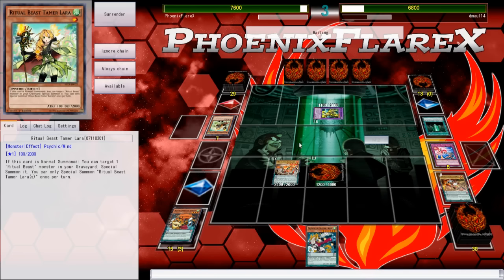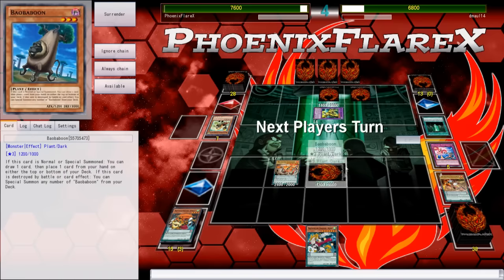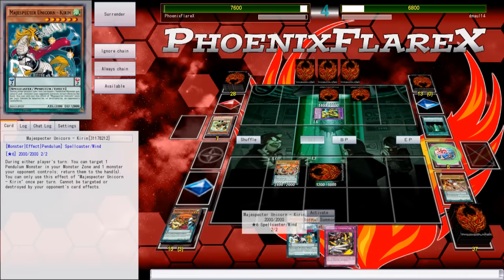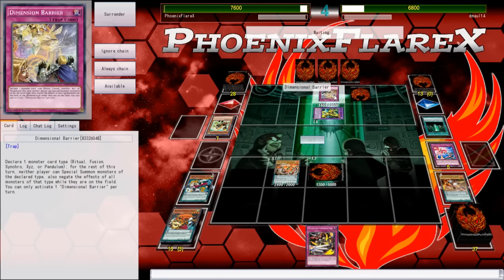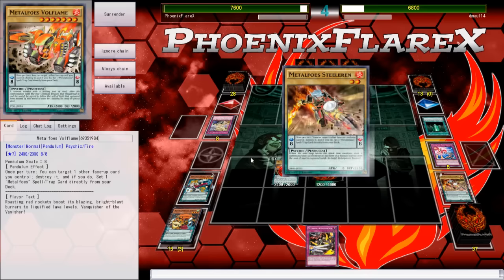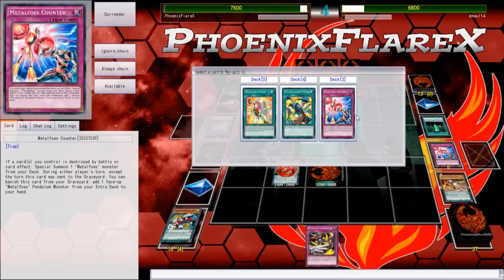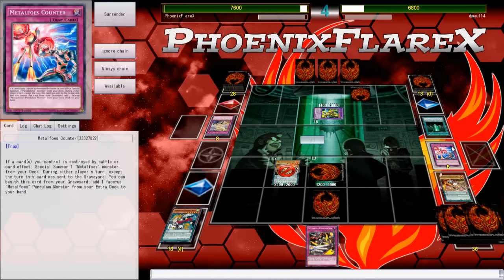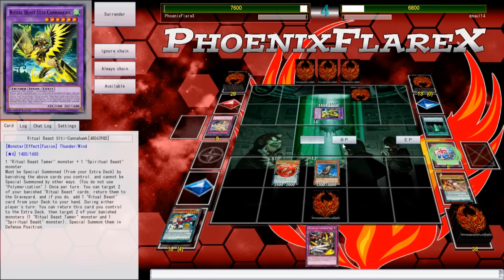I'm going to activate this scale and pop it with the Steelen so it just goes away. D-Barrier for Pendulum — interesting. So now I know this is just Steeds. I'm okay with that completely. That D-Barrier is actually not really that optimal here. I'll go for another counter. Counter here seems fine. I can flip summon this Baobaboon and then attack the Conahawk. I can search my Dragoons of Draconia and be fine.